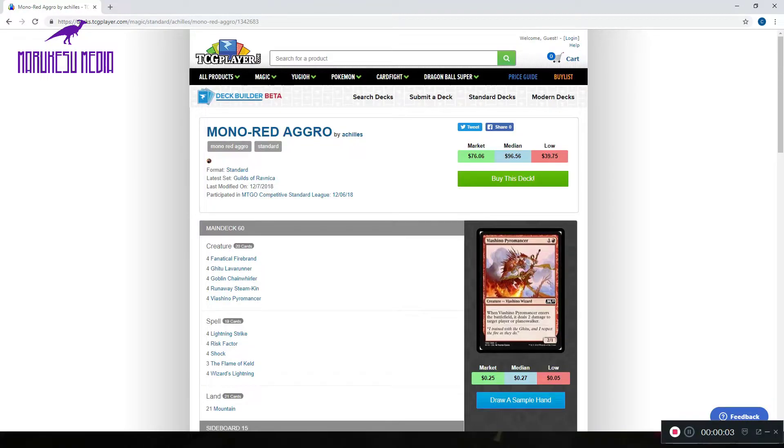Hey everyone, welcome back to Friday Night Magic with Karusimon. This week we are going to pilot this mono red aggro deck in a constructed event. This list comes to us from Achilles from Modo — he 5-0'd with it on the 12-6-18 league. It's a pretty straightforward list and one that's been very popular on Arena.